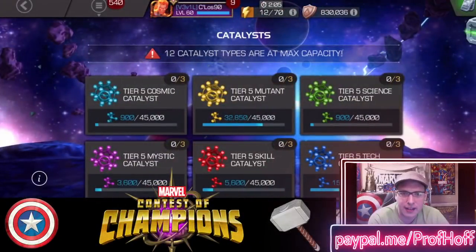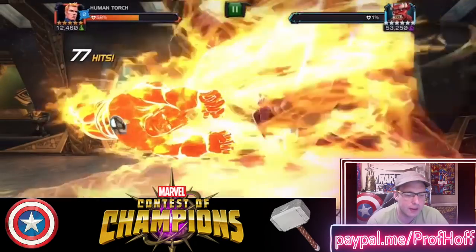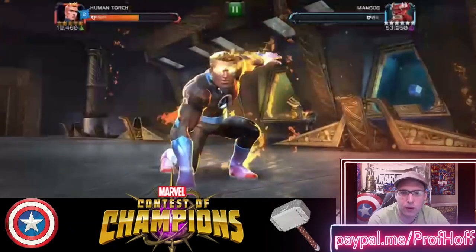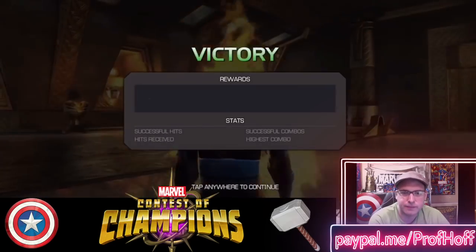Likewise, we had C Los 90, and he was looking for Mutant — it is obvious that it is Mutant or bust. You can't see this on screen because my big head's in the way, but he has 15,750 tier 2 or 5 tech catalyst fragments, but more than double that in Mutant, Cosmic, Mystic, Skill, and Science — all no dice. So he submitted a video showcasing what his rewards were for this exploration.